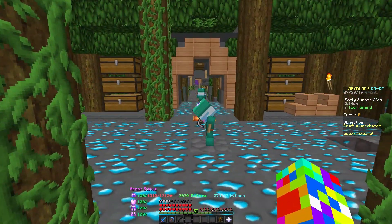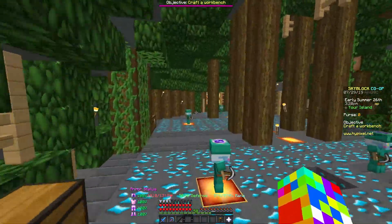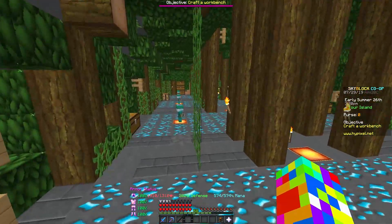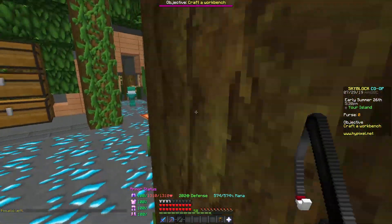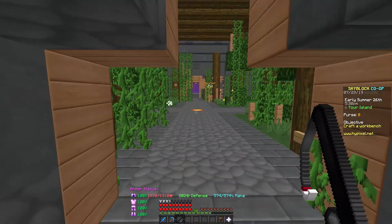If you go ahead and multiply that by around the 17 different minions that we have, in one hour we are getting 2,040 diamonds. That's around a double chest of diamonds pretty much every hour. And if you divide that into the amount of enchanted diamonds we'll get, basically in every hour we'll get around 12.75 enchanted diamonds.